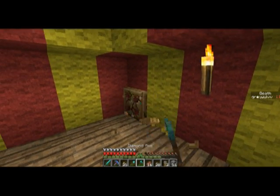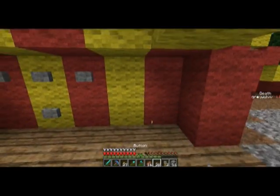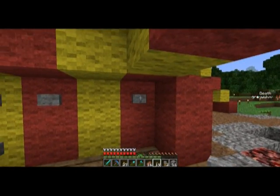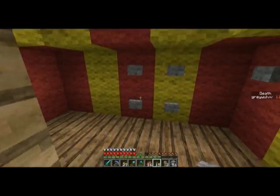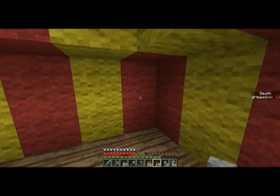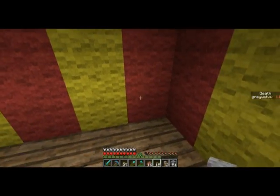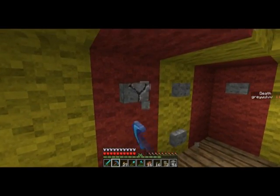We'll take these out of here. Then next to this we have the helmet — nothing too special — and then we have leggings and also boots. Actually, on this side I'm gonna do the horse armor. What I'm planning to do is have the red side be the big guy on top, and the blue side's gonna be the little side, so I'm not gonna add anything too huge there.